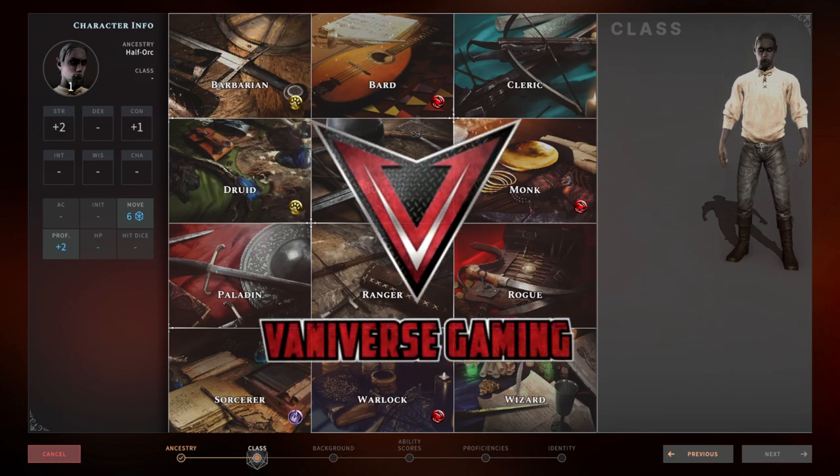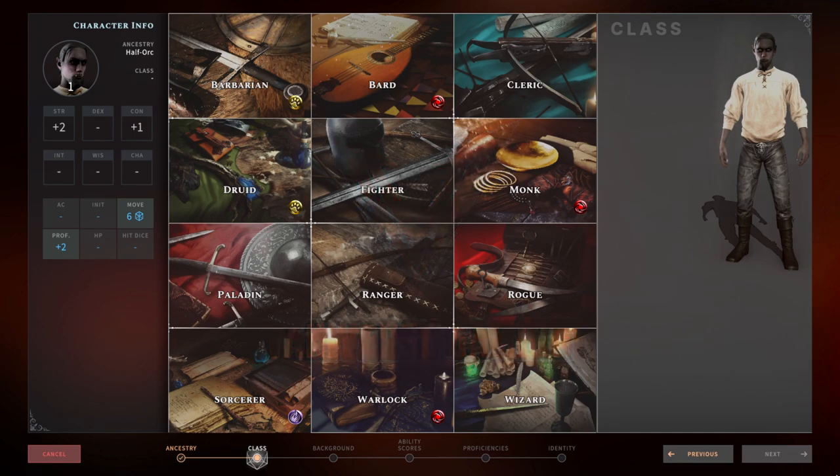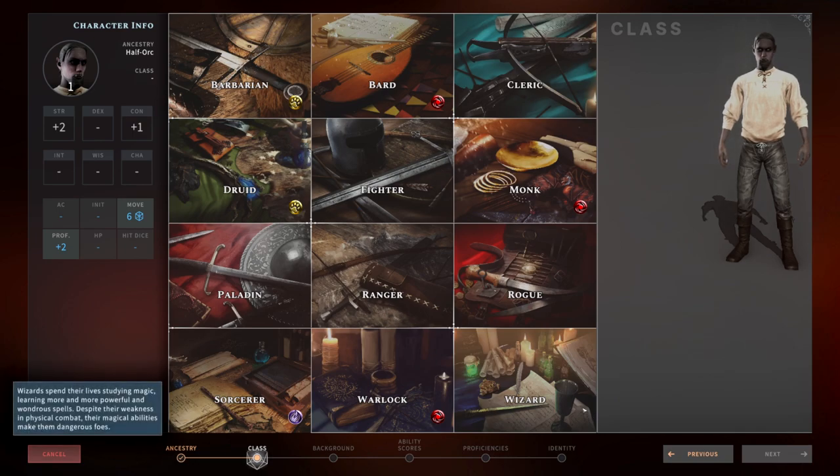What is up people? Van from the Vanverse Gaming Channel here bringing another video on Solasta: Crown of the Magister. Today's video is going to be a very basic class guide. I've already done a video about the perfect party where I go into some details about combining the different classes. I'm going to do in-depth guides of each class, but this video is just a quick beginner's guide to classes for people who've never played D&D 5th edition or aren't familiar with the different classes — what makes each one special and why you might want to pick that class for your party.